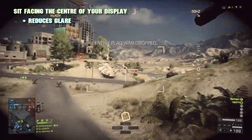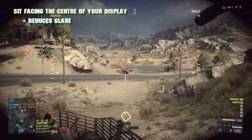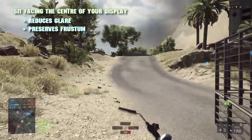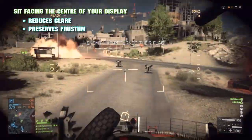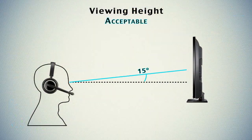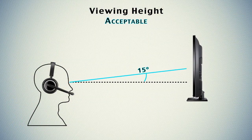It's also obviously important to try and sit in the center of your display and not off to one side. Not only does this help reduce glare on your screen, but by looking at your display from a side angle you distort the frustum the game developers built into the game engine, which basically means you skew the in-game perspective.